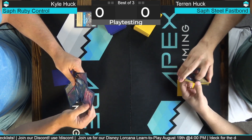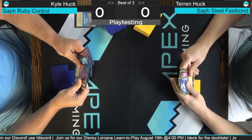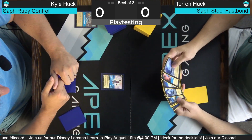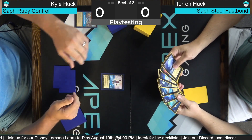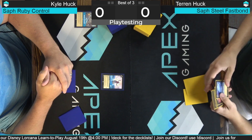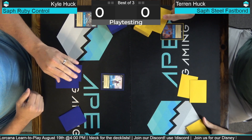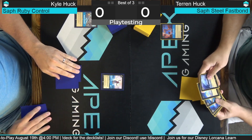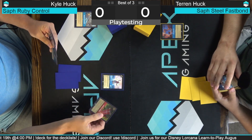We're going to ink an Aladdin and then play a Grandma Tala. Grandma Tala: when this character is banished, you may put this card in your inkwell face down and exert it — so it's a little bit of a ramp creature. And I'm going to play One Jump Ahead — put the top card of my deck into my inkwell face down. That was another really good draw, so we're going to ink a Shield of Virtue.